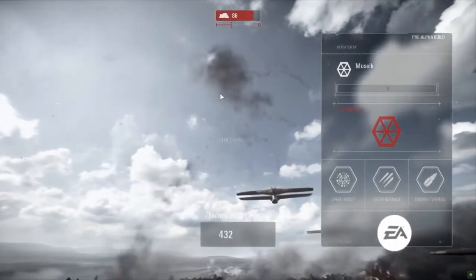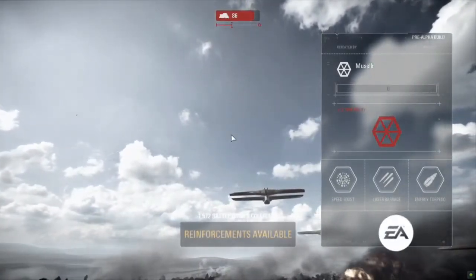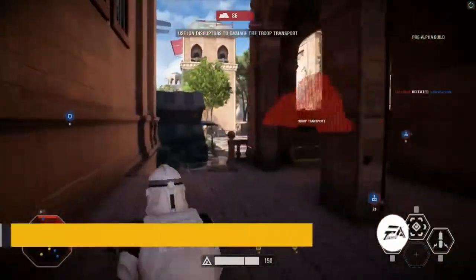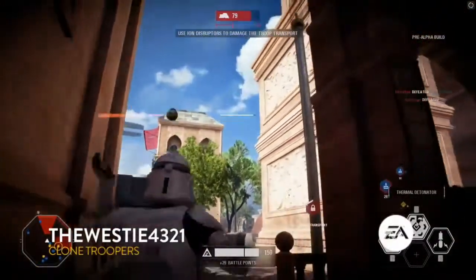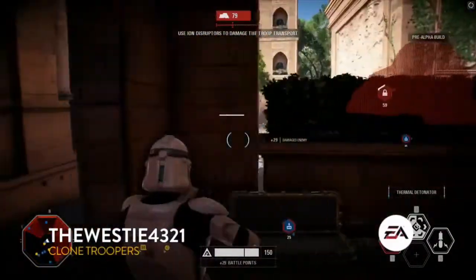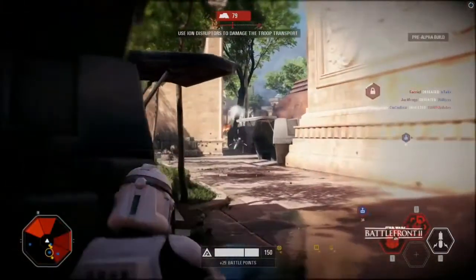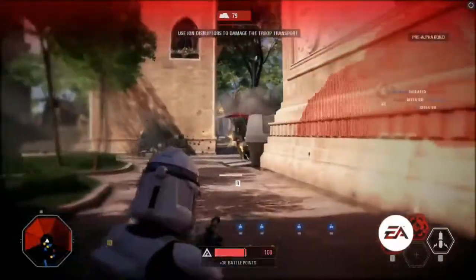The assault class is something a lot of players will be able to jump right into. They're your frontline flanker attacker — fairly easy to get into and just start having your typical run-and-gun action. Their signature ability, number two, switches you over to a shotgun. You get a little bit faster and you're able to break through those front lines. The shotgun is so good.